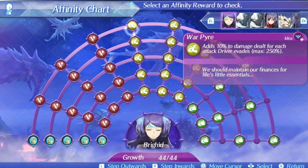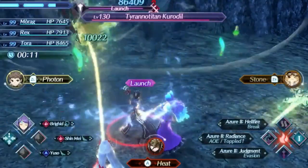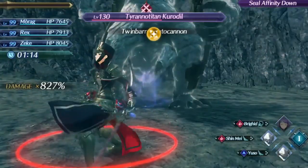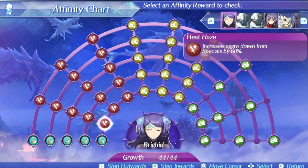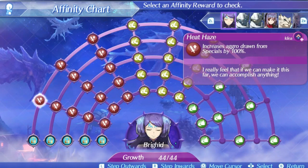Brigid's level 1 special is Heat Haze. It is an Aether based special that has 4 hits and is pretty solid and fast. It also has a decent area of effect radius allowing it to be useful against multiple enemies, and it can be a good special for chain attacks as well, not being too difficult to hit damage caps if you have time to stack up War Pyre. It starts at a damage ratio of 300, rising to 460 at level 5 and 480 at max affinity, putting it firmly in the lower tier of level 1 damage ratios. Its effect is increasing aggro drawn from specials by 100%, which isn't really all that useful since more damage means more aggro inherently anyway.